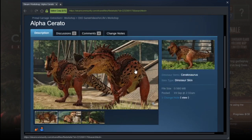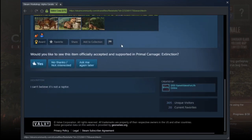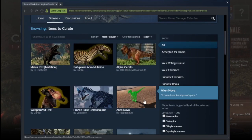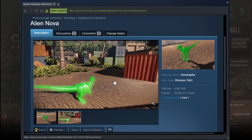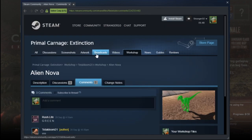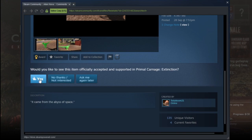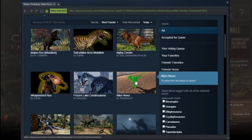Well, no surprise — Alpha Cerato. Can't they enhance the horns and make it look like a proper alpha dino? Okay. What is this skin? It's an Alien Nova — like seriously what is that? I just feel I'd feel embarrassed if I was killed by this thing. Look at it — it looks like a bloody green squidgy toy. Definitely add that to the game.